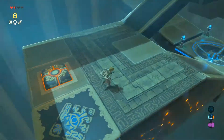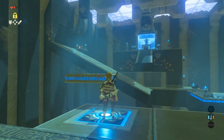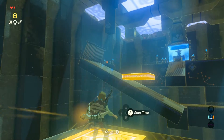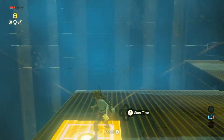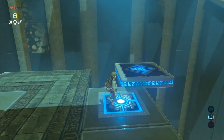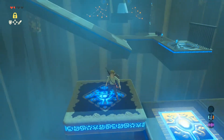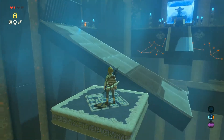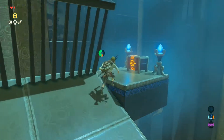Alright, what you're gonna want to do is wait here until the platform comes back. You're gonna have to time it just right — if you don't, you'll be standing on it before it takes off. Don't do it right away, let it sit there for a second, then hop on. It'll give you just enough time to jump up and get the chest.